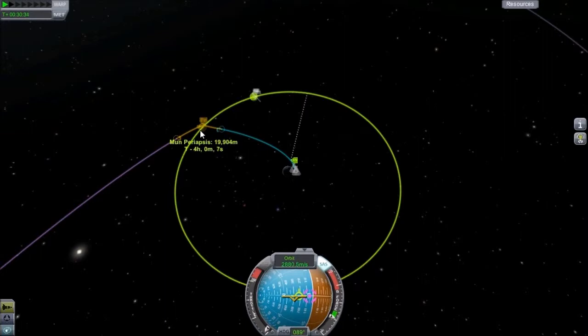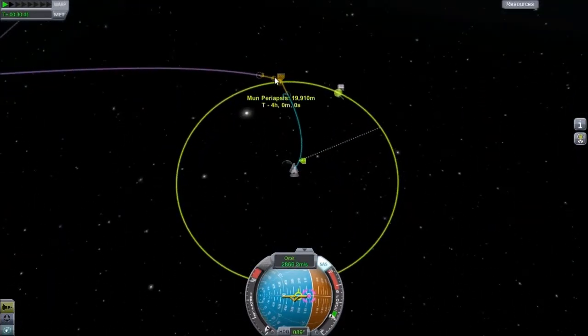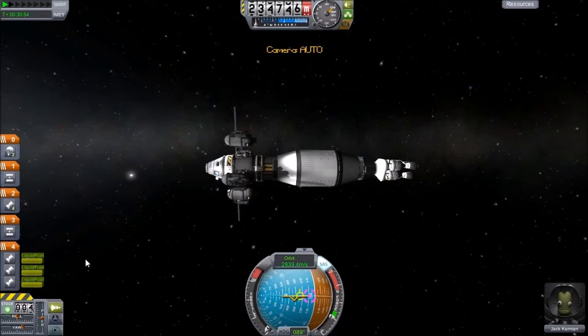We're back and as you can see we've gotten ourselves into position for an encounter with the moon — our periapsis is just below 20 kilometers. We're going to go ahead and land there. Like I said, we're going to ditch basically the bottom part of this rocket, which still has a lot of fuel — I really love this design so far — and then we're going to land with this top part here.